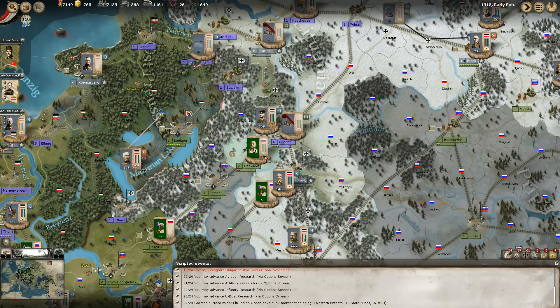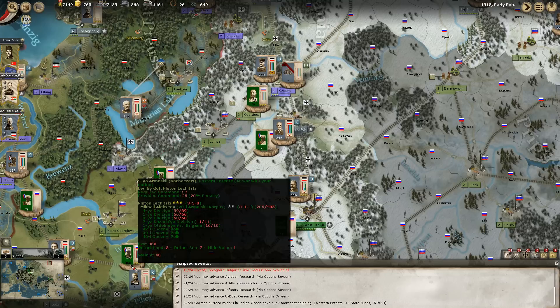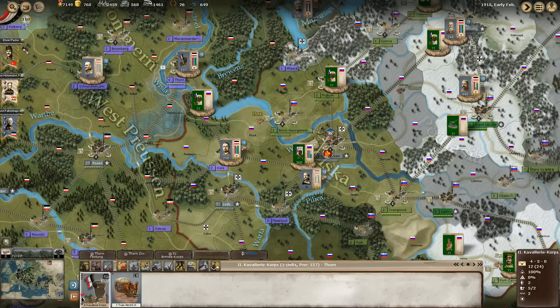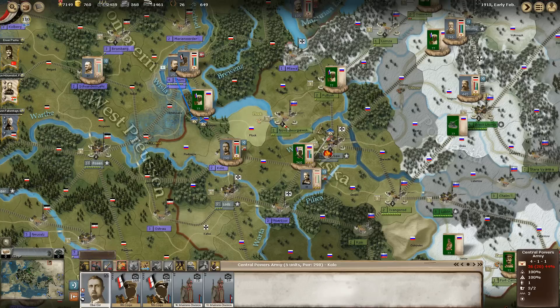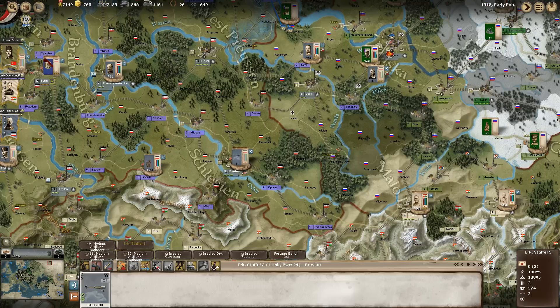Over here, the Russian remnant forces are not bad, but not great. Except for the troops threatening von Hindenburg's army, the rest we should be able to handle. We have cavalry and infantry over here, so I think we'll launch a bit of a side offensive coming from Thorn. This place is muddy and forested, so they'll have the defensive edge, but I'd prefer we committed some security missions to securing this area.